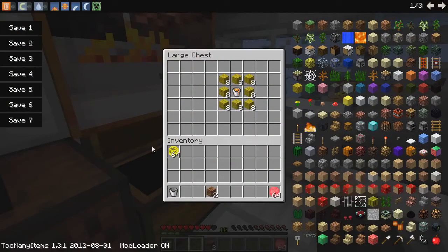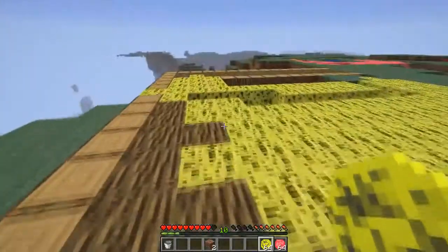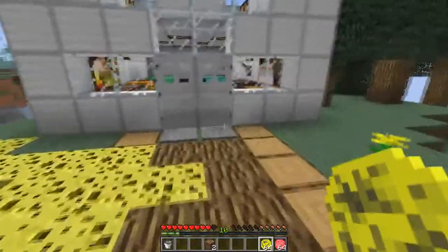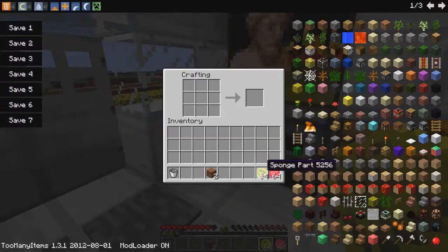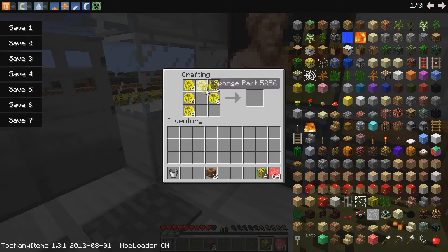Another thing you get from breaking these is two items: the normal sponge parts and the lava parts. The more you break these the more you get. They are rare as apples — like when you break trees and get apples, that's how rare they are. Now if you do get these parts, you can take them, place them in the crafting table in a 9x9 pattern and you would get a full sponge. So you get another sponge from this, but don't worry it's not that OP because it's pretty rare. With a full stack of these parts you can make about 7. And that's basically it for the mod — this also goes for the lava parts as well.